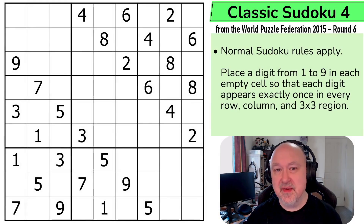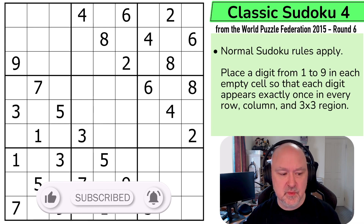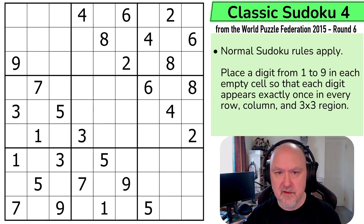Hi, and welcome to Bremster Puzzles, and back to the World Puzzle Federation from 2015's Round 6, which was set by the Czech Republic. This is Classic Sudoku 4, and they're getting a little bit harder in difficulty, but these ones seem to be ramping up less than in previous months. This puzzle was set by Jakub Hazdera — I've definitely got the pronunciation wrong — and this is still only a 25-point puzzle. I've explained how the points work back in the beginning of this series, so if you need to understand how they work, go check out the first video in this series.